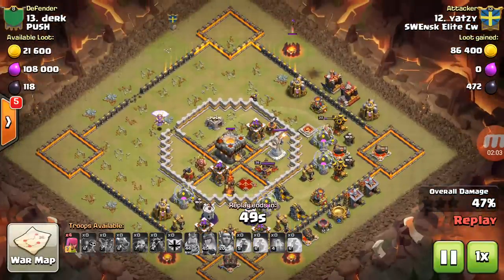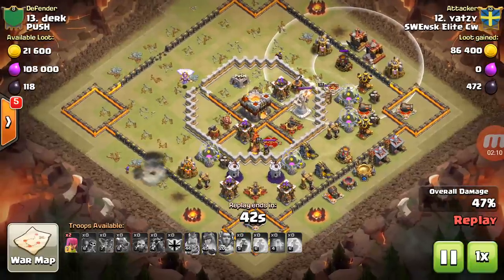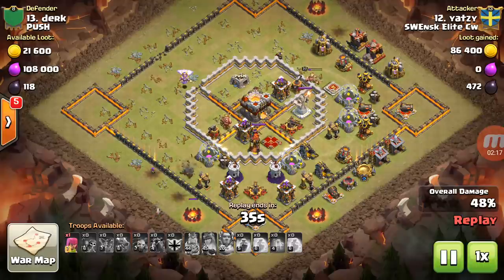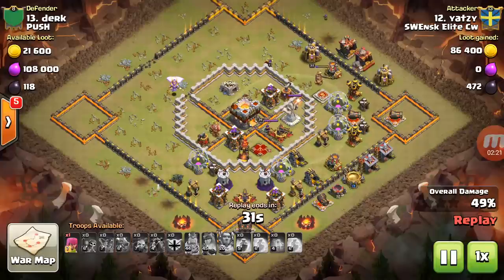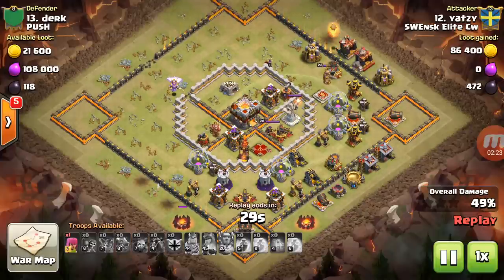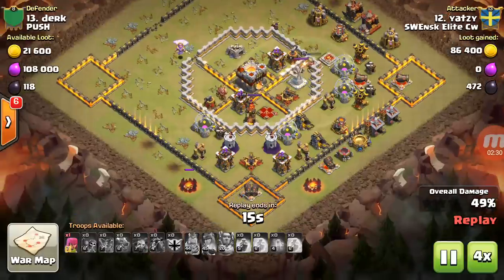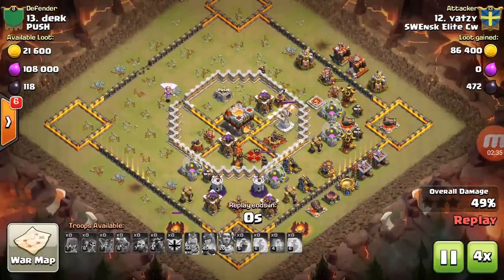He's up at this camp with four left — what can he do? Unfortunately he's got the mortar there. He hits a bomb, but the elixir right there is just a few hits, and he's going to get 49%. He just cannot get that camp — the camps always have low hit points. He's got one archer left and he does not get it done.